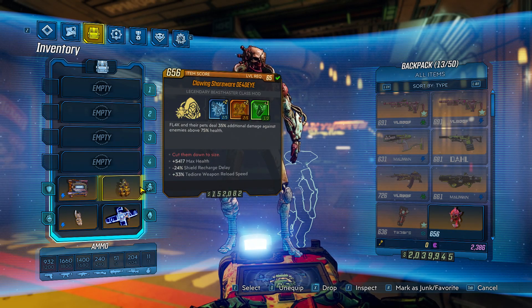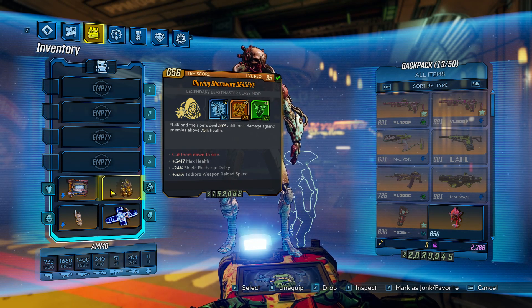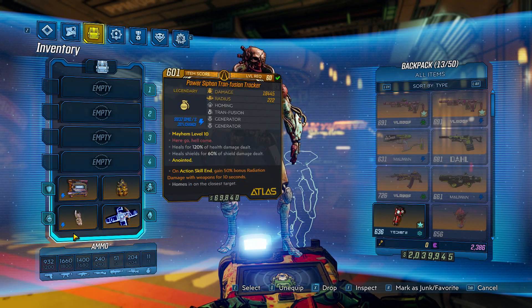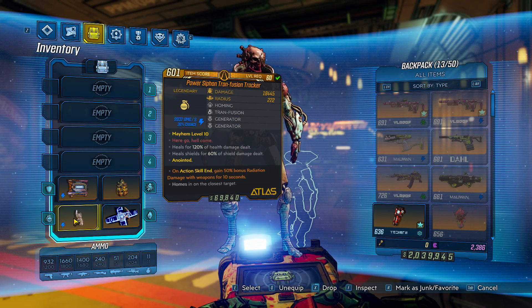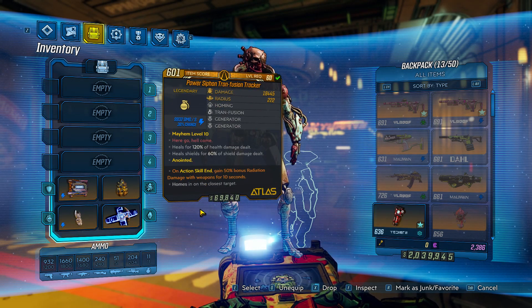For the class mod, the one I was really going for was Flak and your pet deal 35% additional damage against enemies above 75% health. I didn't really have a good class mod, so it's really up to you what you want to put here. For your grenade, you want to have something that benefits both you and your pet. This one heals shields for 60% of damage dealt - that's the power portion of the siphon transfusion tracker, and it also tracks enemies. A great combination with these three items.